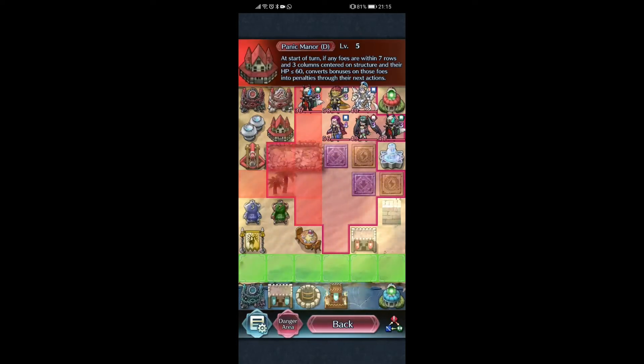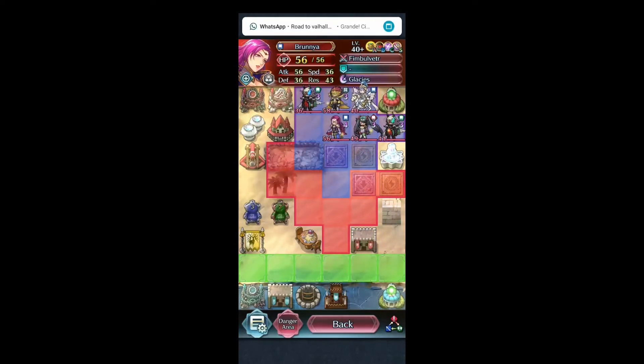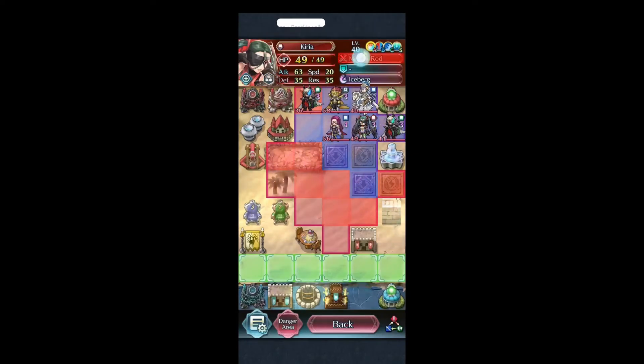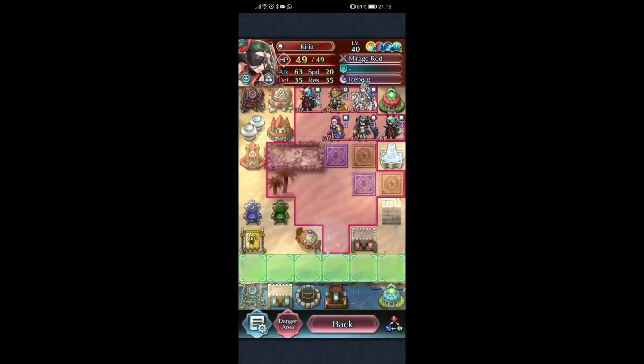Leif was getting panicked also, but once you're able to deal with the main two frontliners — Brunnya and Kiria — Kiria's weapon gives attack minus six on people within two spaces, within her movement range, within the blue squares. Once you're able to deal with that, you're essentially fine.